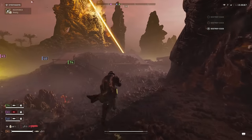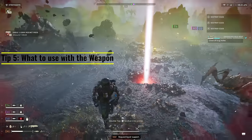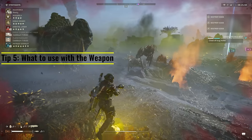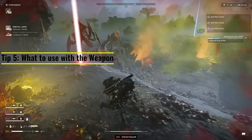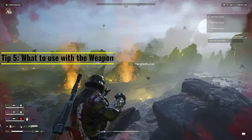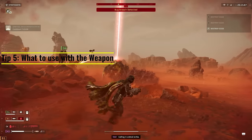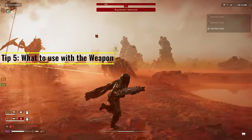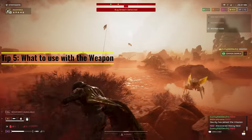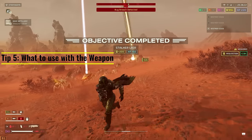Moving on to tip number 5: knowing the weapon's weaknesses. This weapon's weakness is that it will not be effective against heavier enemies — but that's okay, because we're running it to clear ads. You're going to want to pair this gun with heavy stratagems such as the orbital laser, the orbital rail cannon, eagle rocket pods, even a 500kg nuke. You don't want to use your stratagem slots for ad-clearing stratagems. You want to use them for heavy stratagems to take out the bigger enemies, because this gun won't be effective against a bile titan, for example.